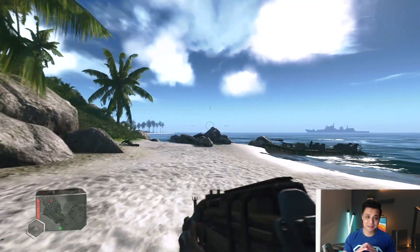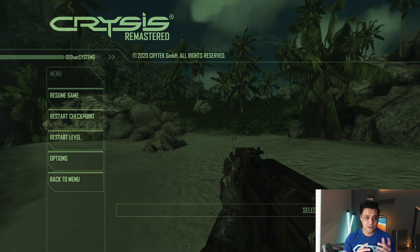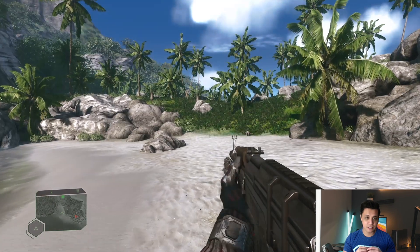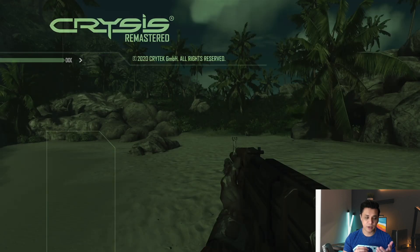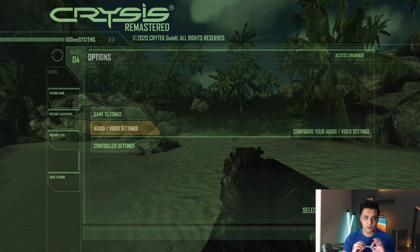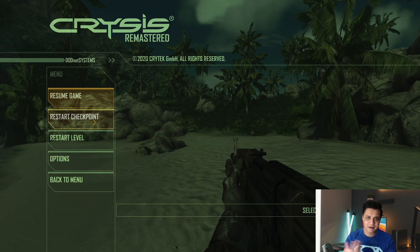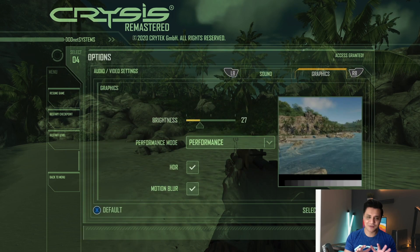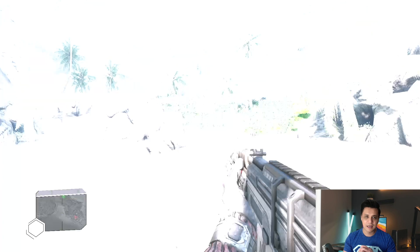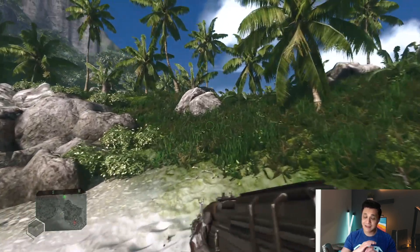The different modes each have their own unique benefits and advantages. I'm toggling between quality mode back over to performance mode and taking a quick run — sprinting — so you can understand how it affects the frame rate and how smooth it is when you switch to performance mode. Now look at the panning of the camera in quality mode: it's not as smooth as performance mode. The resolution is sharper, everything looks better on screen, but in terms of gameplay it's not as smooth.